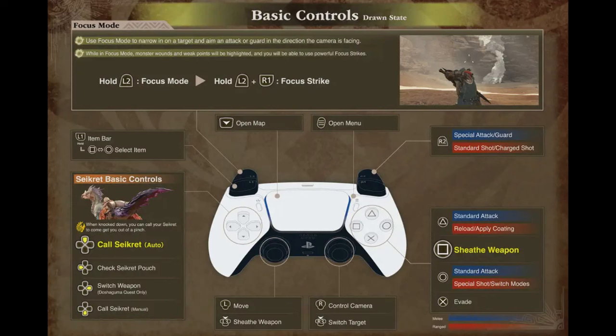It was probably expected, but it is now confirmed that you can activate focus mode by simply holding L2. And to perform a focus strike, you additionally press R1. Normally, pressing R1 will sheath your weapon, so this means focus strikes won't conflict with your weapon's regular attacks, which is nice. It's still going to be interesting how we'll be attacking and rotating the camera at the same time — clawing might become a thing in Wilds.